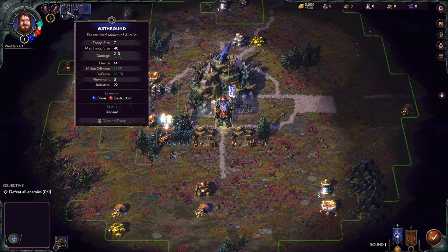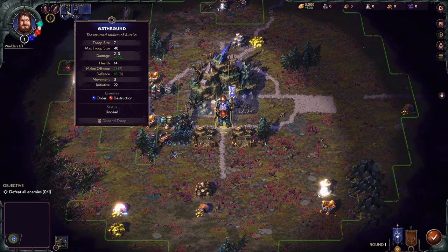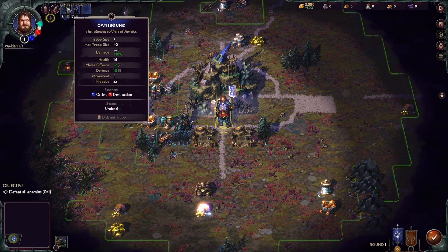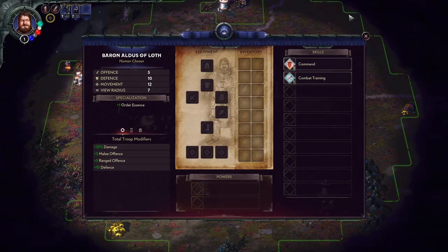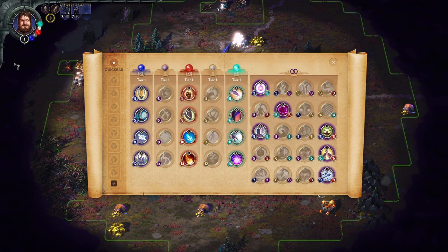Looking at our troops' essence contributions: oath-bound skeletons provide order and destruction each round; cultists provide order and arcana. So we have one order and one destruction from oath-bound, one order and one arcana from cultists — giving two order total — plus one order from our commander, totaling three order, one destruction, and one arcana. If you have multiple stacks of the same unit, they add more of that mana type in, though the stacks are individually weaker.